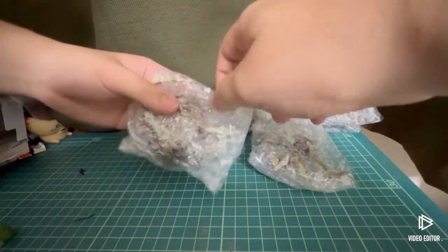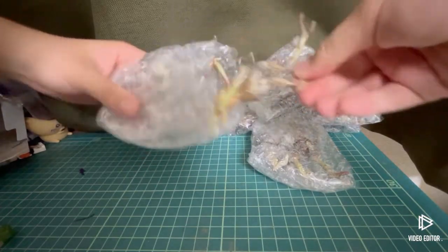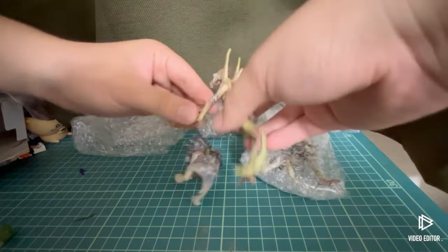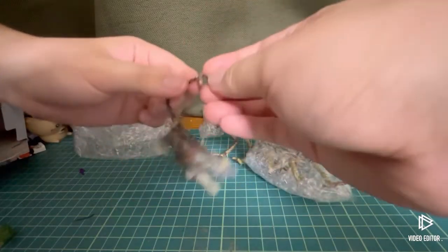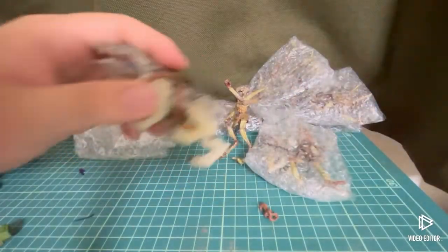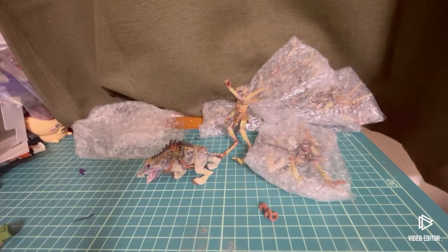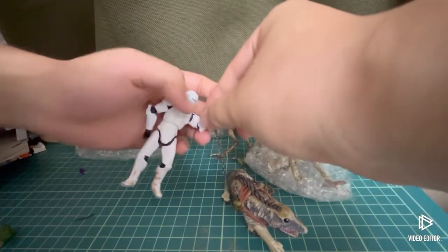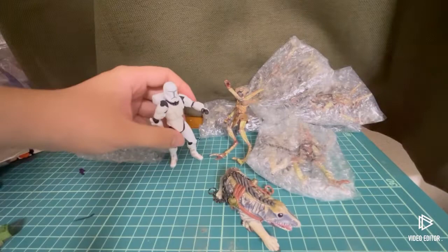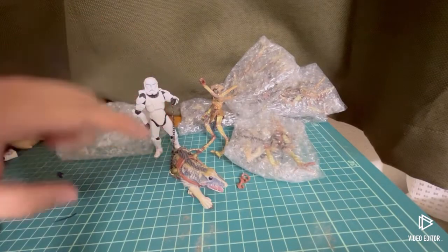I already have some Geonosians and Marshes, but I wanted more. Let's remove these parts. This is Marsh — looks very cool. Let's have this with the Imperial Commando, like the Bad Batch War Mountain episode. Yeah, very nice. The size is very good and very well sculpted.